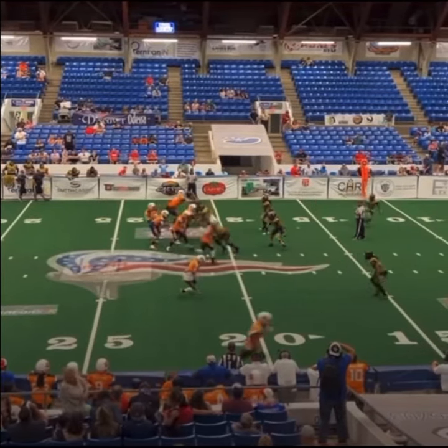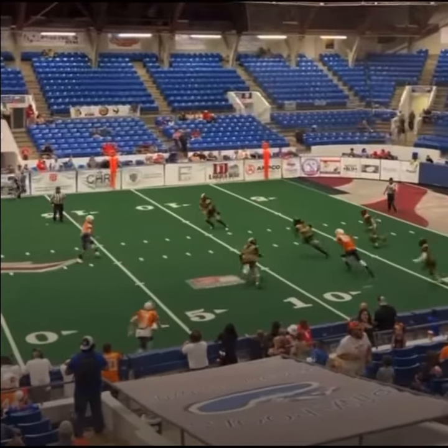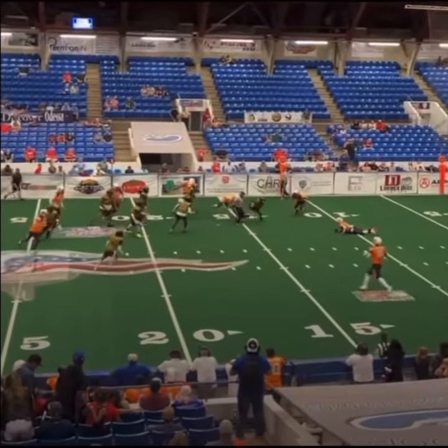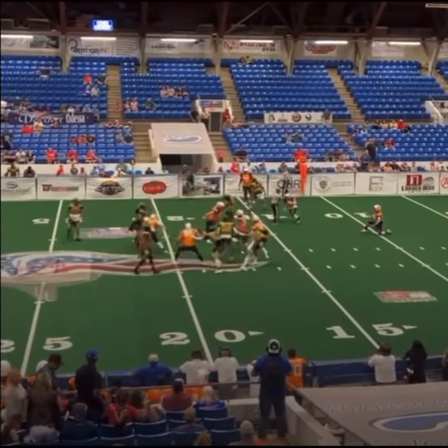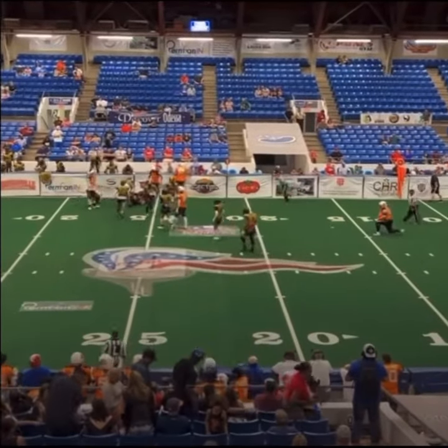Tripp's right side, double motion, straight drop by Shaw, throws — intercepted! And he will take it to the right side. Help is coming, he'll round him up, surround him, and get him down near midfield.